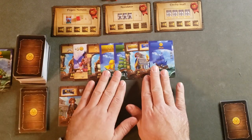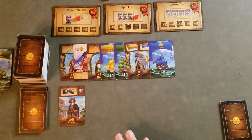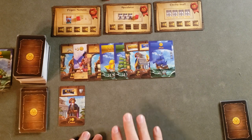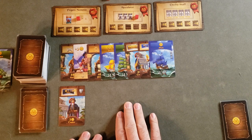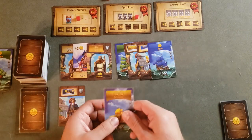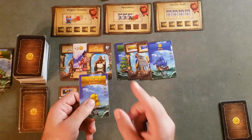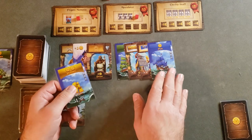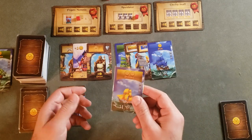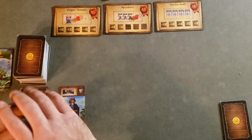The blue ship comes up — we have three different colors so let's add our cube to the Speculator contract. At this point I think it might be worth taking some money. With three different colored ships in the display you're able to take one card — if I had four different colored ships I'd take two, and five would give me three. In this case we only get one, so we're going to take the yellow ship which will gain us two gold.